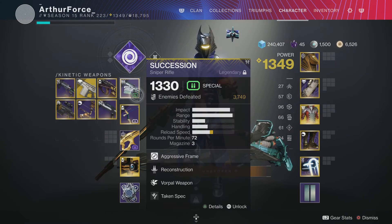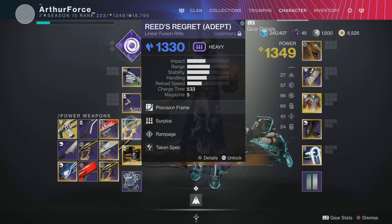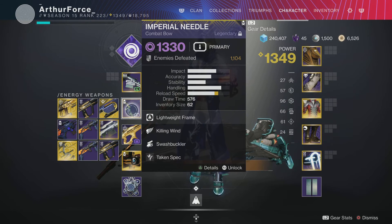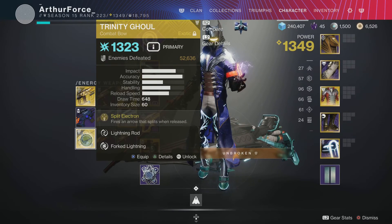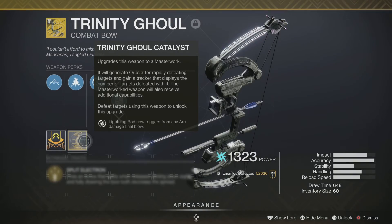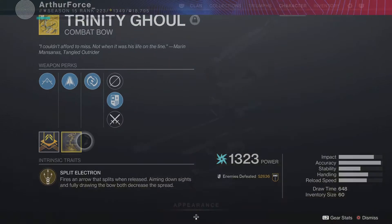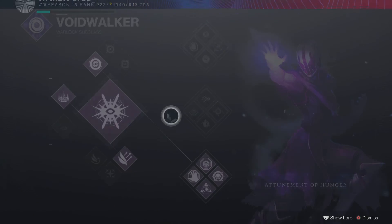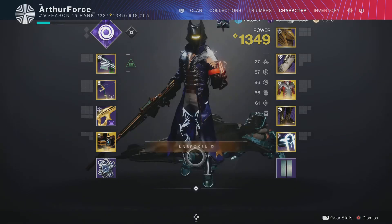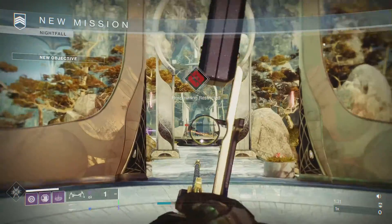The weapons I'll be using are Succession, Imperial Needle, and Reed's Regret. Sometimes if I need add control I'll swap between Imperial Needle and Trinity Ghoul, because Trinity Ghoul with the catalyst has Lightning Rod — it triggers arc damage final blows and it's amazing for add clearing. I'm using Sanguine Alchemy for staying in a rift for a long time, and bottom tree for the Devour so I can regen my health.